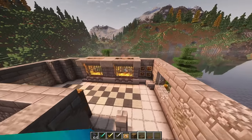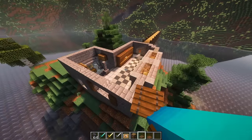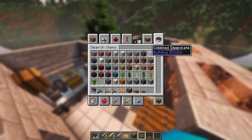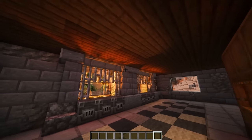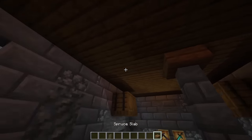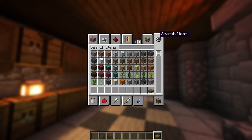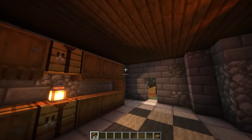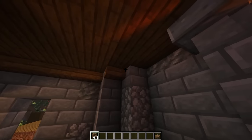Looks good enough. I think that basement is pretty much good to go, so I'll put on the next floor, which I think should be Spruce Labs. Ooh, this is cool. I like this a lot, actually. I think to accent the walls though, we should have some stairs so it kind of acts like crown molding in a way. I like that a lot.